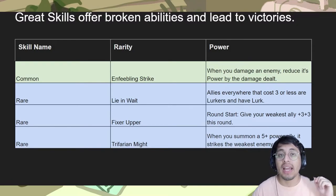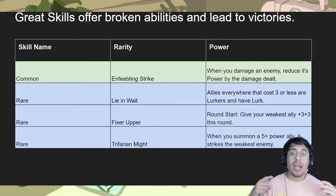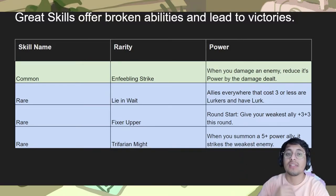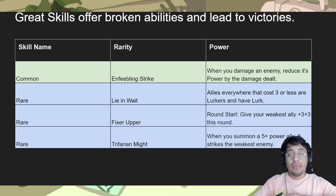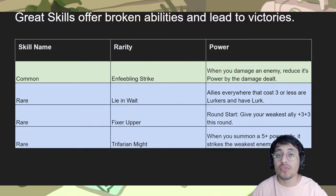Great skills are the truly broken abilities. I believe Enfeebling Strike is one of the best common skills — when you damage an enemy, it reduces their power by the damage dealt. This works with Quick Attack units and pinging effects like Jinx or Jayce. If you have a Quick Attack unit like Zed and they buff their units to seven HP with four attack, Zed hits them first, reducing them by five. Now they're at zero attack — they can't strike you. Combined with things like Get Excited or Withering Wail, it's incredibly powerful.